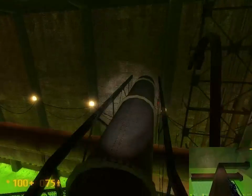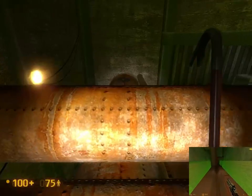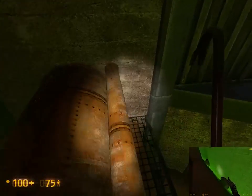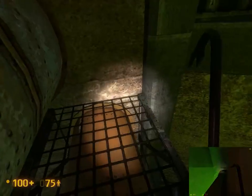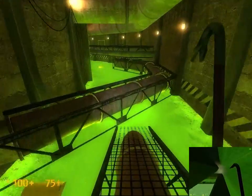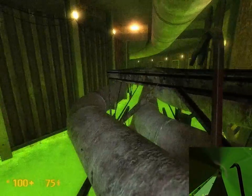You have to go across this pipe in both games. In Half-Life you want to go left; in Black Mesa you want to go right. It's kind of disorienting but that's what you want to do. The reason for this is how you get down is different — in Black Mesa you go here and walk around, while in Half-Life you jump down. It's totally different.